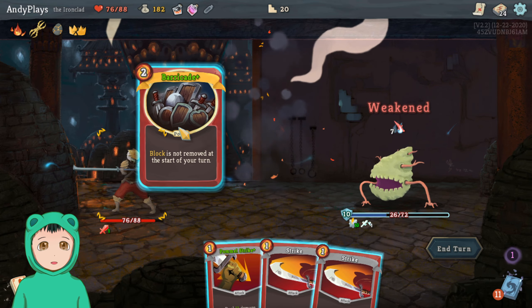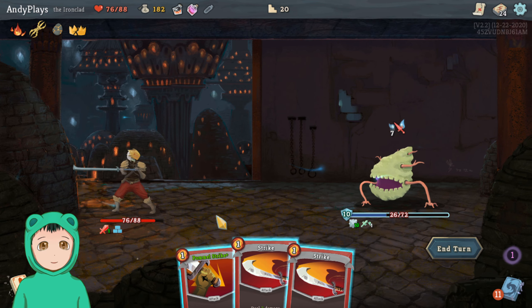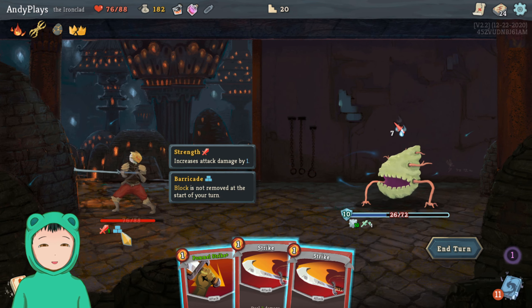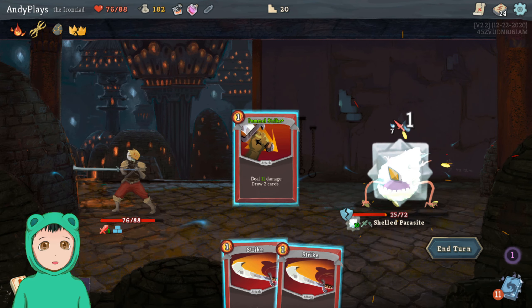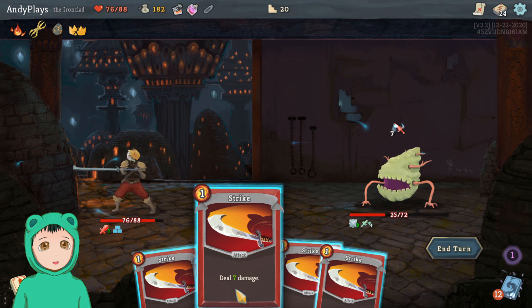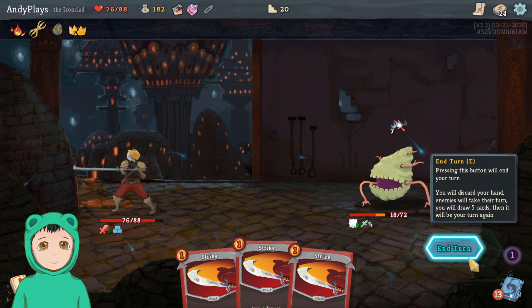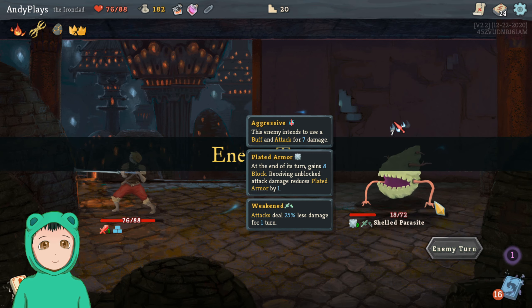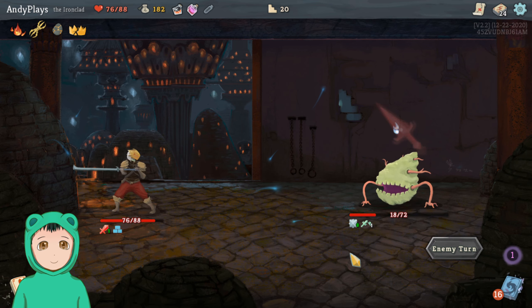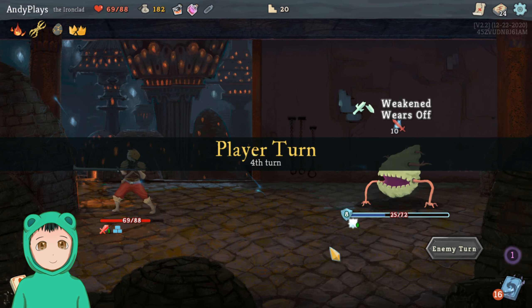Let's do Barricade as well — we can do all of this. Apply one weak, let's do Barricade. I think it's better to do the Barricade than not. Although I don't think I would have been able to get rid of the enemy this turn anyway, so maybe next turn depending on what we draw.